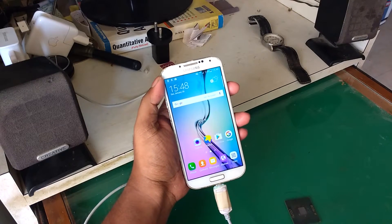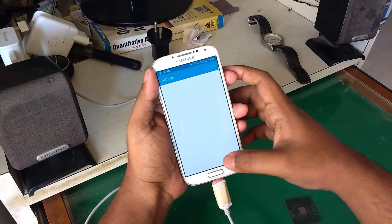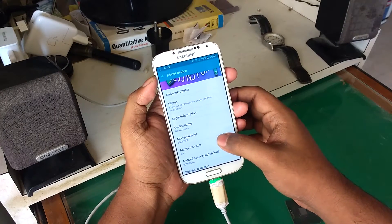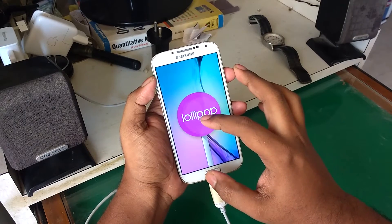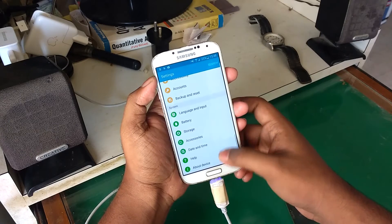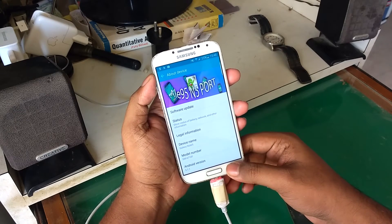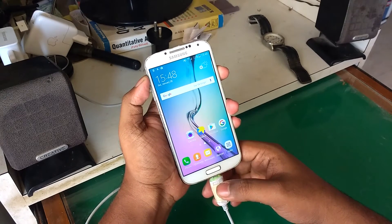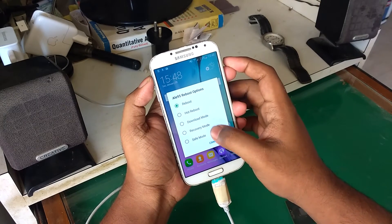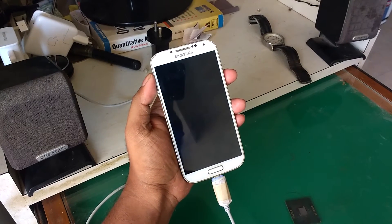Hey, what's up guys! Today we are going to take a look at the ALE95 Note 5 port ROM for the Galaxy S4. The Galaxy S4 is a pretty old device, but it's great to see development still going on. The ROM is based on the Note 5 port, but a lot of elements are now being ported from the S6 and S6 Edge. We have the People slide from the right-hand corner and we also get Air Commands in this ROM.